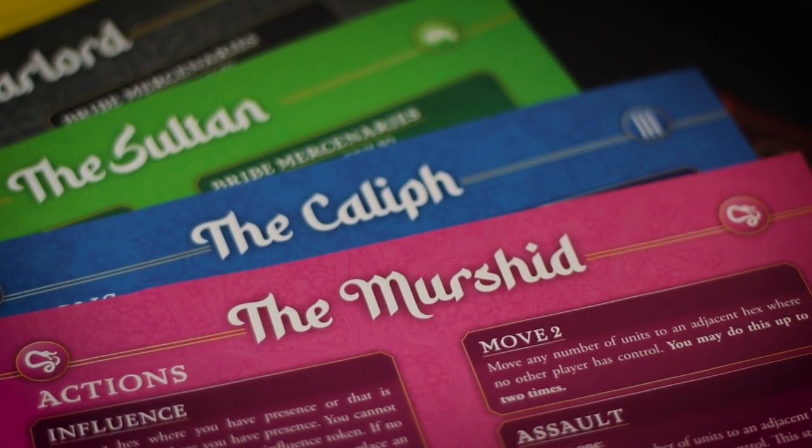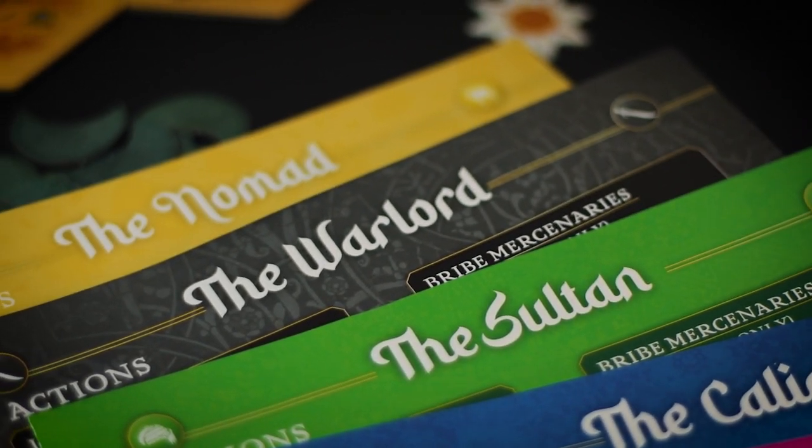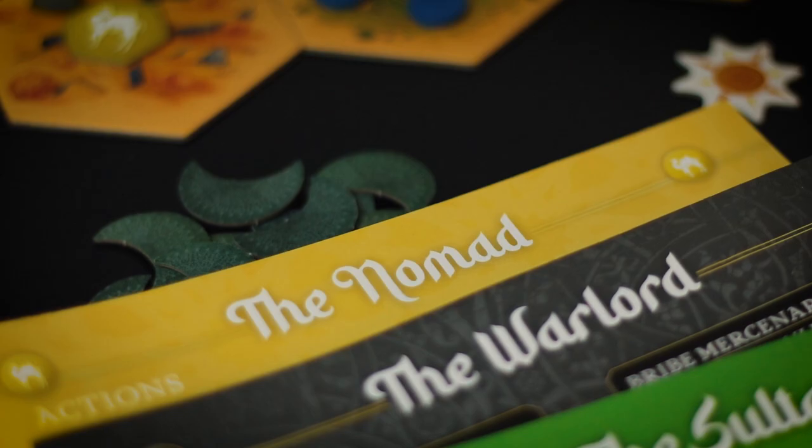One of the nicest things about this game is that every character comes with a player sheet. This player aid has all of your actions on the front. If you open it, there's also a page with counsel from an old advisor, breaking down how that character should play and what their main opportunities are. On the back of the player aid, it gives a breakdown of income and the stats of buildings within your empire.